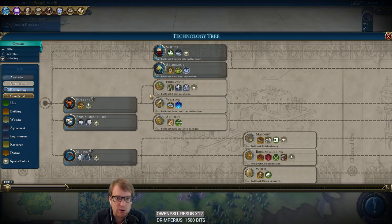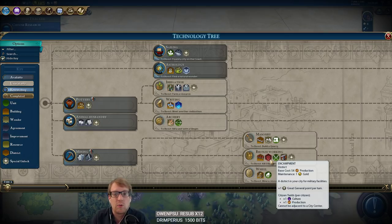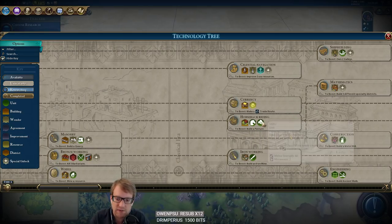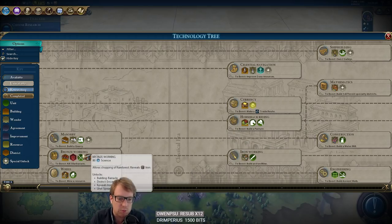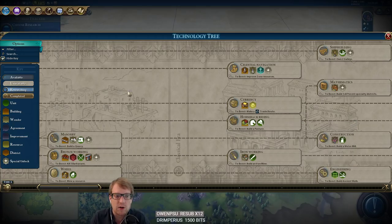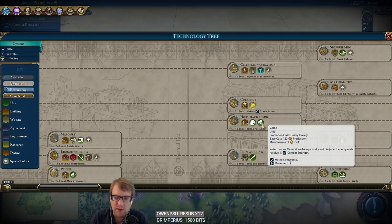Priority one for tech is getting an encampment because we're going to want to do an early war. We can still build horsemen — that's really good, we'll want both of these. I wasn't sure if this was an exclusive unit but it doesn't actually replace it. So we're definitely doing an early war: an encampment plus the stable, a few Varu and a few horsemen, then a surprise war where we get the extra movement. Varu with four movement — pretty gross, this is a strong unit.